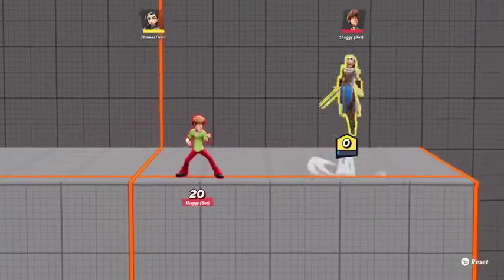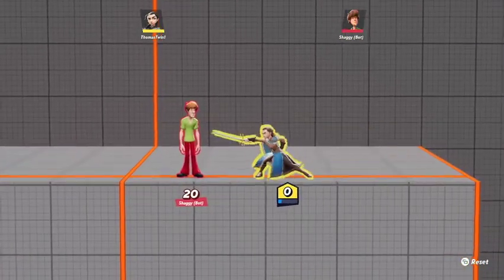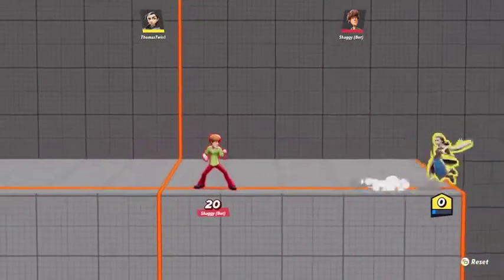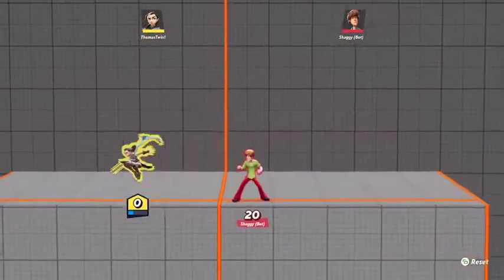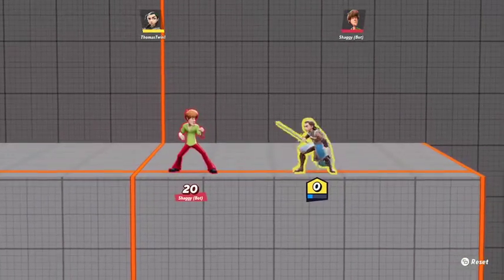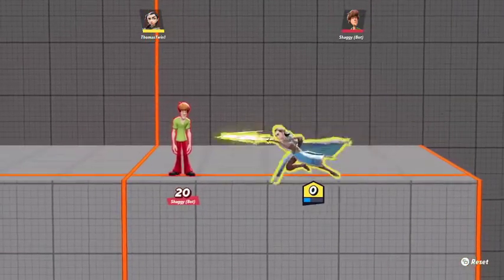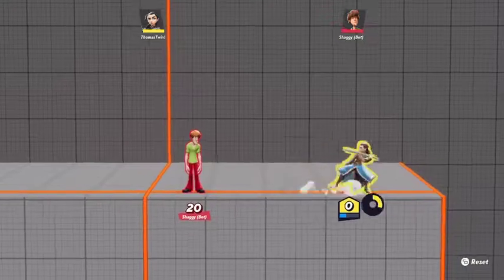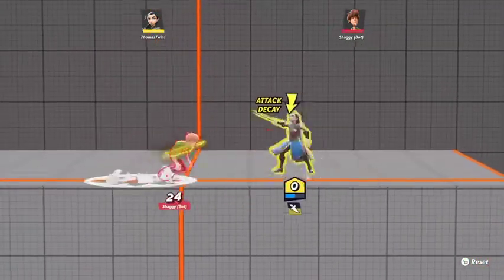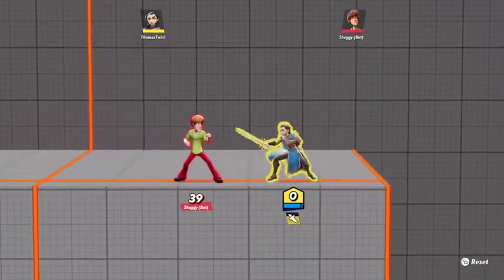It's a real good gap closer. I don't see Arya players really utilizing these two moves, but against people who come in at a horizontal angle — like Finn, Bugs Bunny, Steven Universe, sometimes Superman and Batman — you can step back and attack, step back and attack, and get some combos off of it. If you want, you can throw the knife in there too.